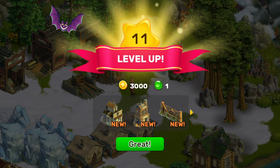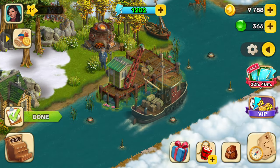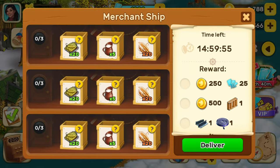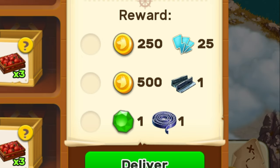Starting from level 11, you can use the merchant ship on your home station to complete orders. You can get many types of rewards: energy snacks, experience points, coins, materials, tools, and even emeralds.